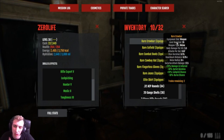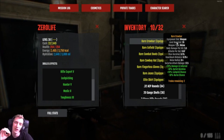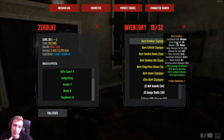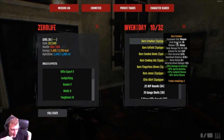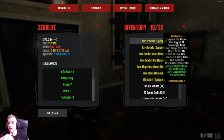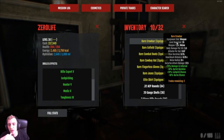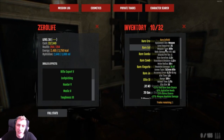For weapons, I have the rare crowbar with plus 20. The two reasons for this are the plus 28 damage versus infected - so I can one-shot everything except the fat male zombies, hopefully I'll be able to do them soon - and the 28 lock pick chance. Then we've got the rare Enfield.